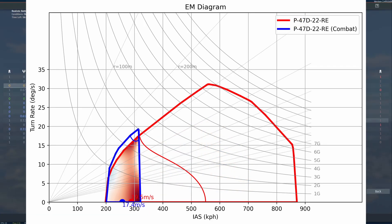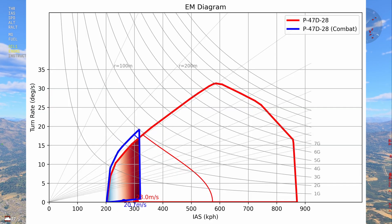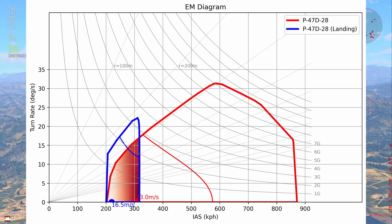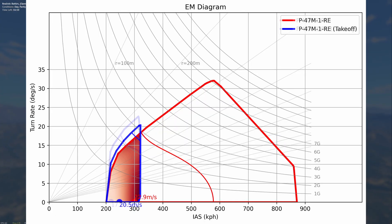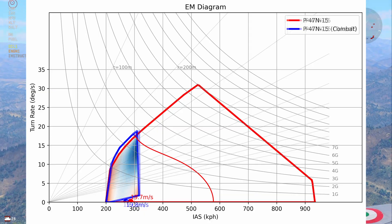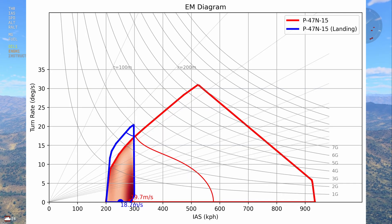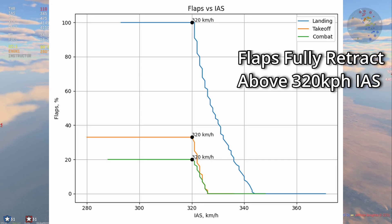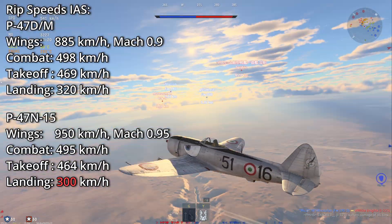The flaps on the different variants perform basically the same, with the exception of the N-15. The P-47D and M variants get quite a significant boost in turn circle with relatively minimal loss in rate, making these flaps very good — and so it's especially painful that they nerfed them. You used to be able to deploy them up to rip speed, but now they completely auto-retract as soon as you go over 320 KPH IAS, even on takeoff and combat flaps. This implementation is reportedly ahistorical, so hopefully they change these flaps to be more usable. The flaps on the N-15 behave a little differently — the combat and takeoff seem to be effectively the same. The landing flaps are quite good as they actually improve turn rate, but they rip at a lower speed of 300 KPH. Interestingly, because the N-15's flap auto-retract is programmed the same way as the D and M variants, you can actually get your landing flaps to rip if you go past 300 KPH, which defeats the purpose of having an auto-retract feature at all.